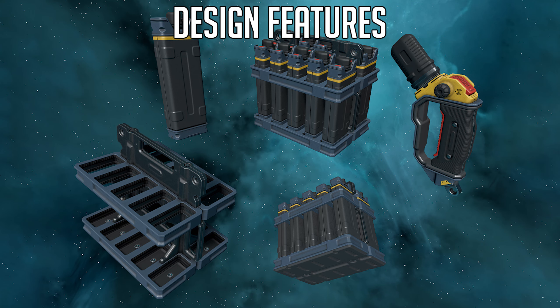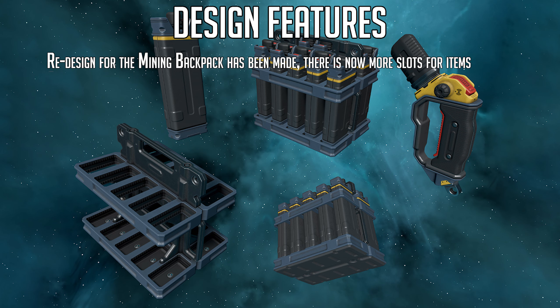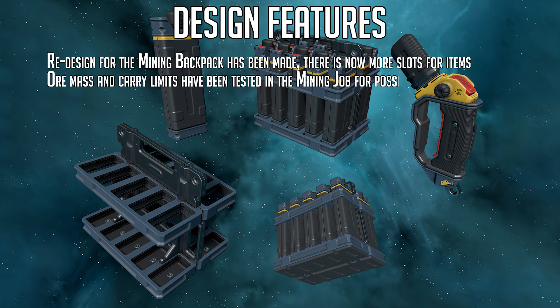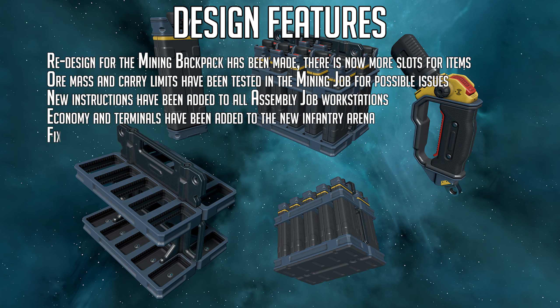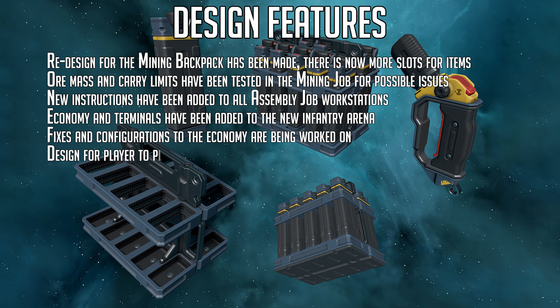Now onto the progress report. The main design features worked on last week: a redesign for the mining backpack has been made, with more slots for items. All mass and carry limits have been tested in the mining job for possible issues. New instructions have been added to all assembly job workstations. Economy and terminals have been added to the new infantry arena. Fixes and configurations to the economy are being worked on, as is the design for player-to-player trade functions.